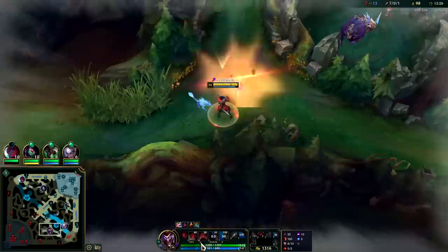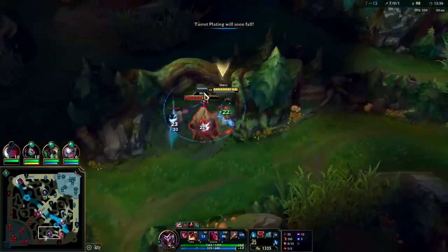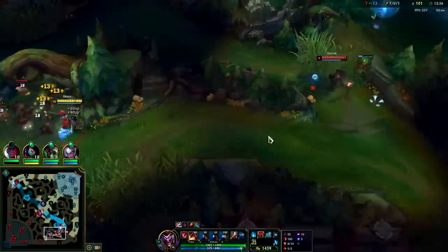R's on cooldown so I don't really want to cheese down dragon here. I'm only going to be able to E this once — I have so much attack speed that I don't really get to use E twice per normal camp anymore.